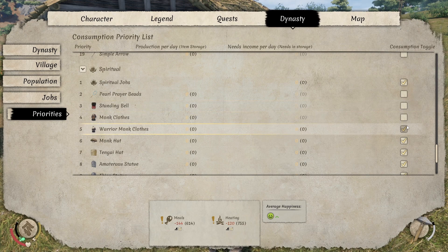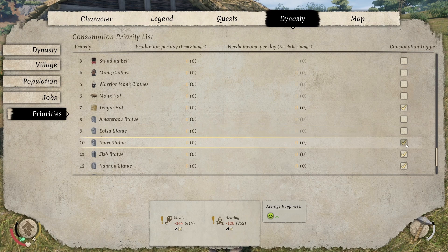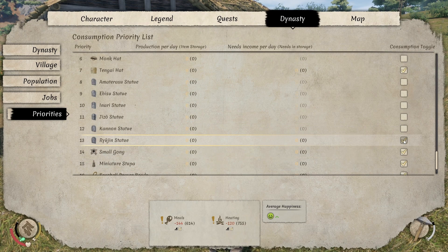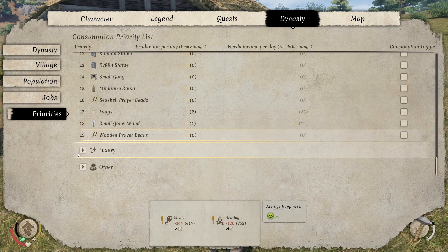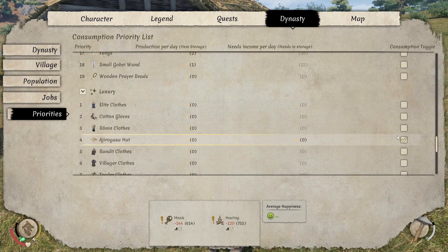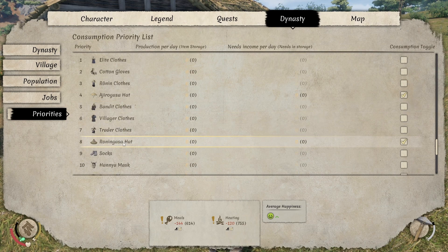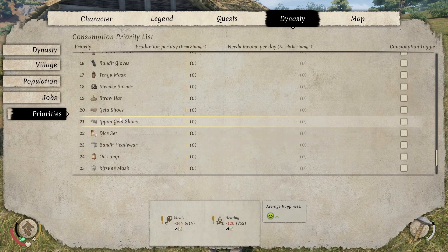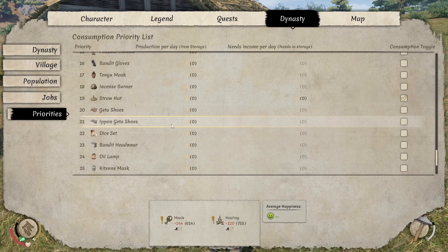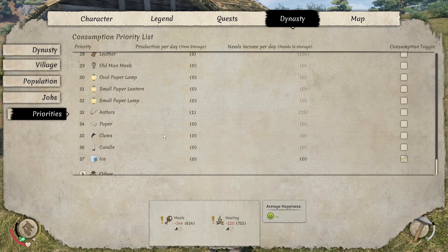Prayer beads will be good, but again I don't want them consuming these things. At some point I think we can actually make the ten-guy hat easily. Going through and making sure you don't have them consuming these things throughout is nice. It counts as a spiritual need, so I definitely want to get rid of that. And for luxury goods, just be careful — you don't really want them taking up all of your items. I obviously don't want them taking the pearl because I want to sell those for cash.